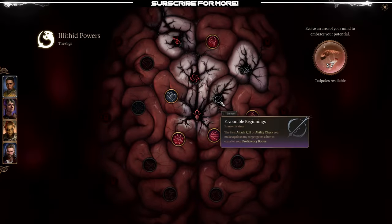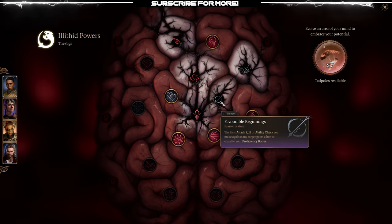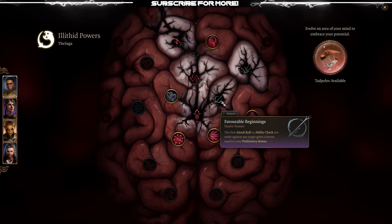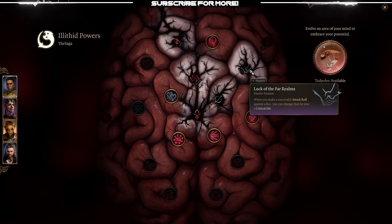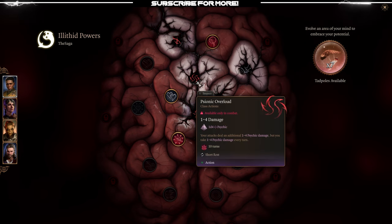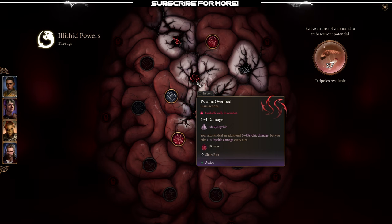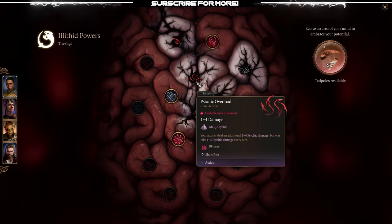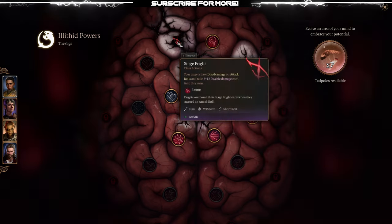For our illithid powers, we have Favorable Beginnings, which gives you a bonus equal to your proficiency bonus on attack rolls or ability checks against any enemy target — really good. We also have Luck of the Far Realms, which gives you the crit — really nice. And then of course we have Psionic Overload, which damages you to help you trigger that second damage bonus, and gives you additional psychic damage output while active.